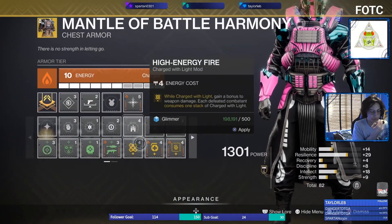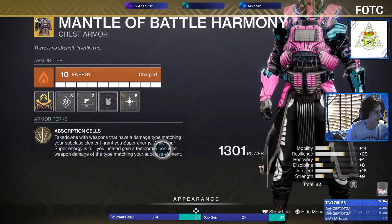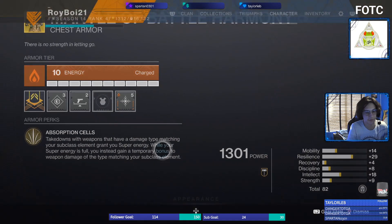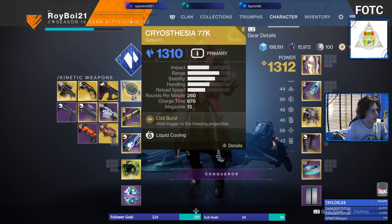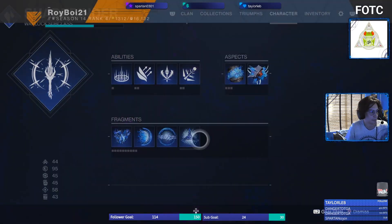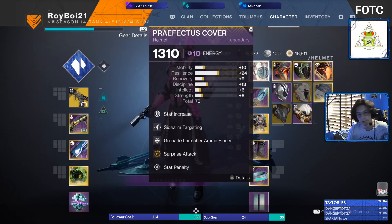You're not even subbing anything out to make sure you can have this benefit. And while your super energy is full, you gain a damage boost to the weapon type matching your subclass. So you're getting a constant damage boost from Mantle of Battle Harmony, a damage boost from Whisper of Hedrons, and a damage boost from Surprise Attack.